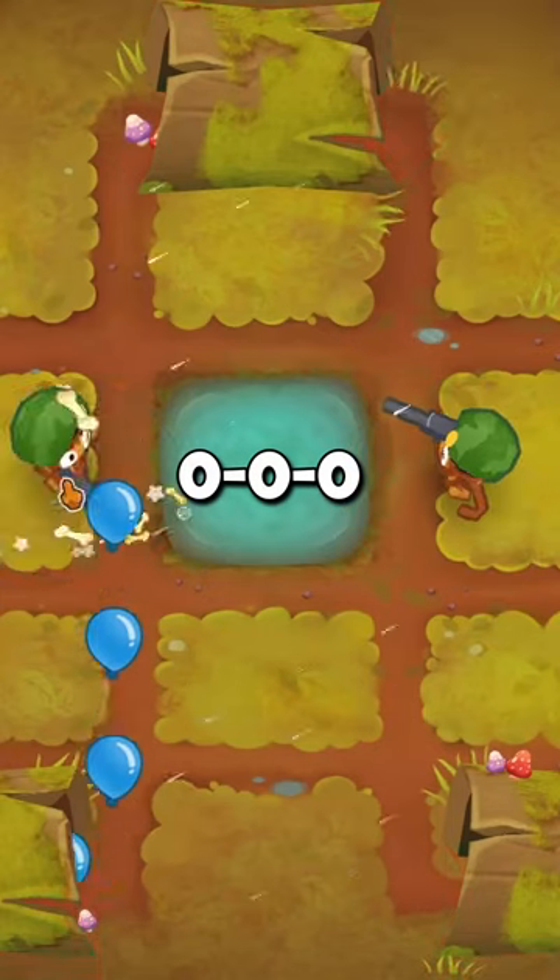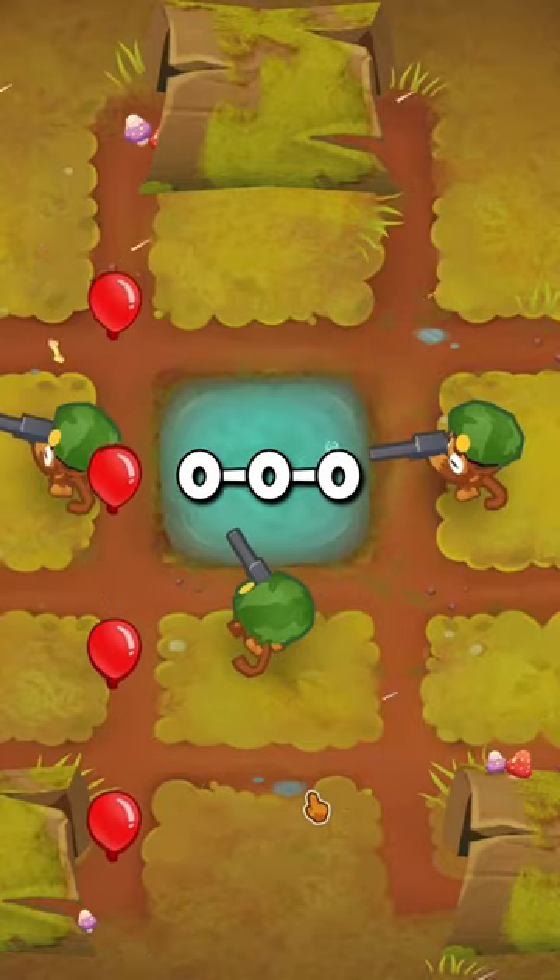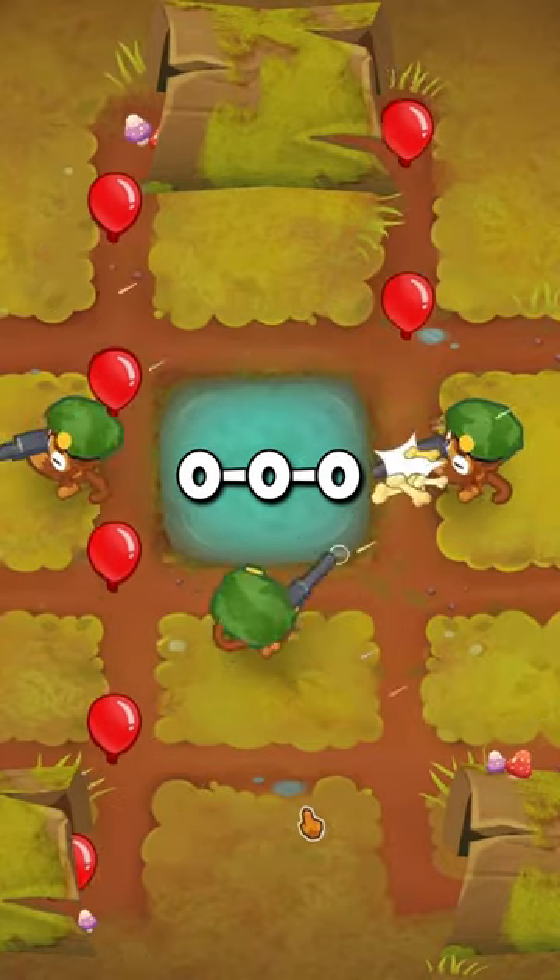Place three 0-0-0 sniper monkeys as soon as you can, making sure they are near the center, like this. Upgrade them all to even faster firing.